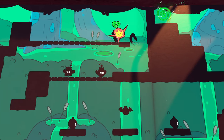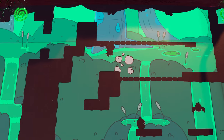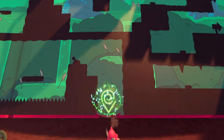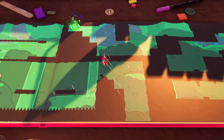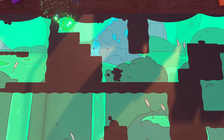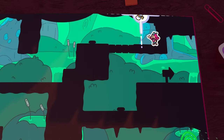Once you're in the next dark cave section and get to this point, drop down below to this area, cross the spikes, hit the switch, and drop out of the book. Go up to the top portal, enter it, run across straight right here, and grab your next scroll.